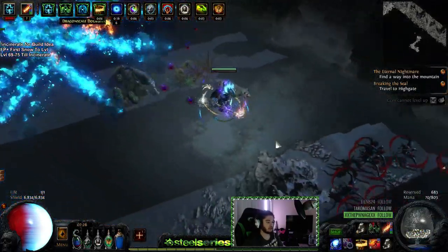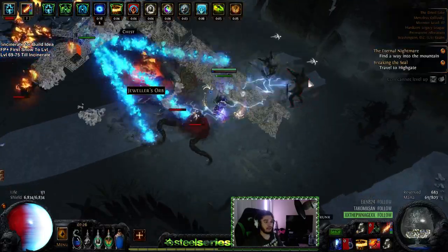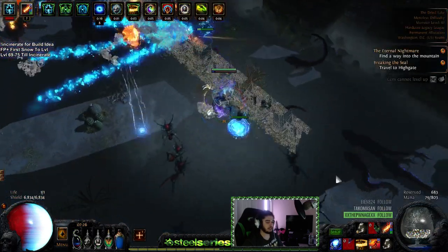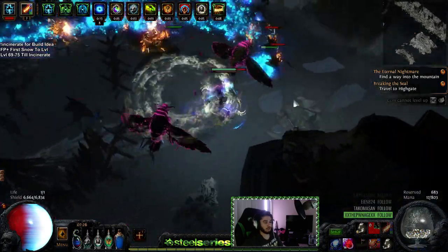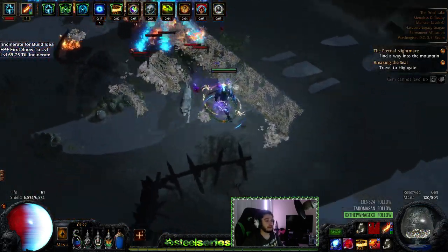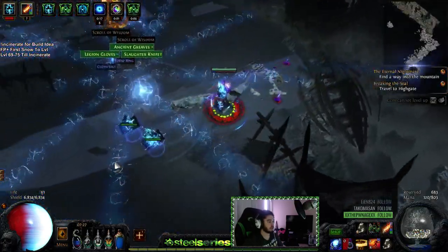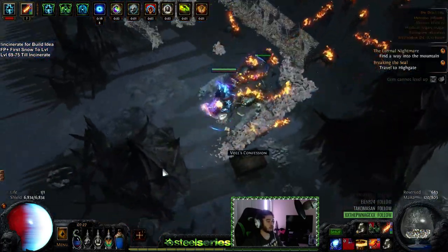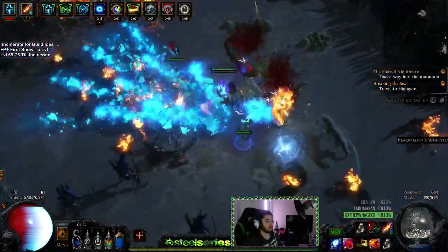My biggest issue with this build is not the damage — the damage can be scaled to be actually pretty decent. My issue is that Reign of Splinters alone just doesn't feel like enough. It feels slow. It doesn't feel fast enough. I think having GMP really makes a big difference. The problem is there's no point in playing a Totem build if you were going to use GMP instead of Reign of Splinters — you might as well just go self-cast and use GMP.